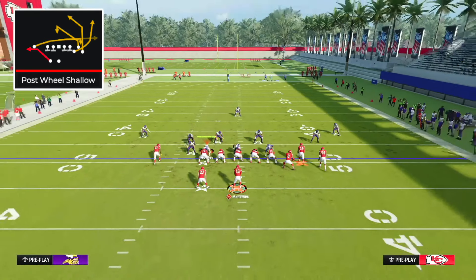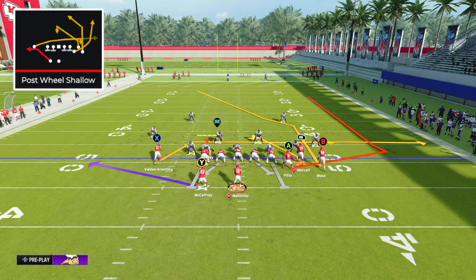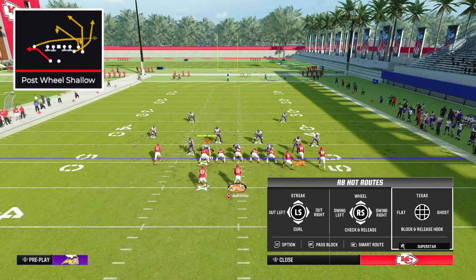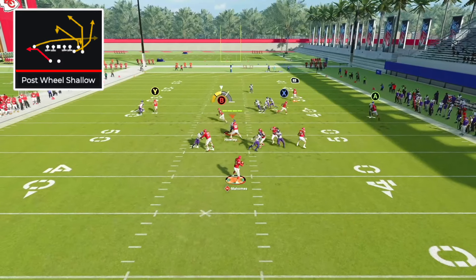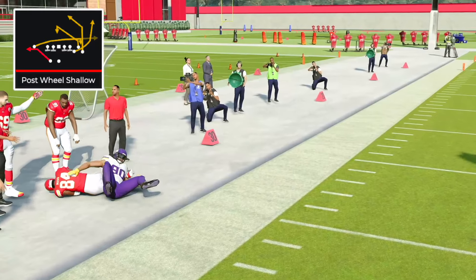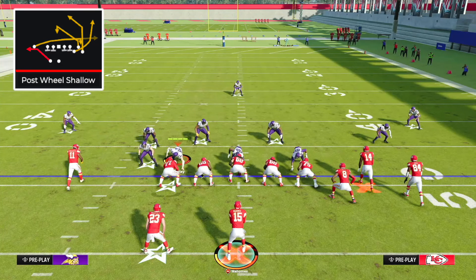What if they run man? If we audible to a man defense, our drag routes and the wheel route by our running back come in handy because they are great man coverage beaters. The tight end wheel route is not going to beat man coverage, but both of our drag routes will, and so will our wheel route to the running back. B was wide open, X was open, and the wheel route to the running back was open. This play is absolutely insane and is going to cause your opponents a tremendous amount of headaches.